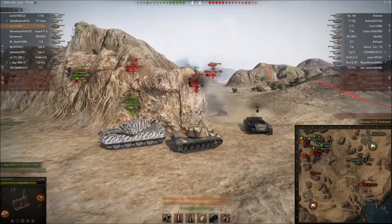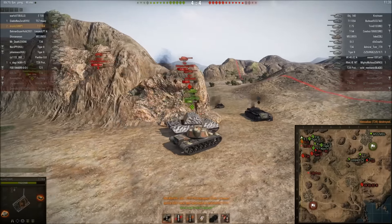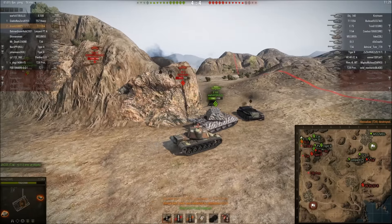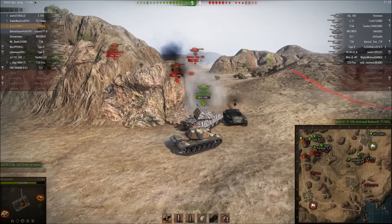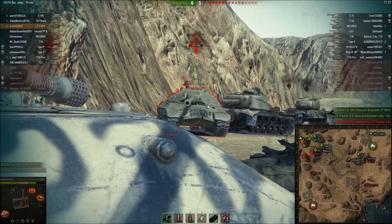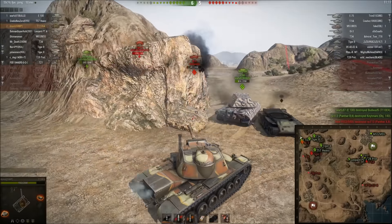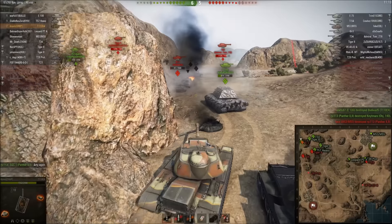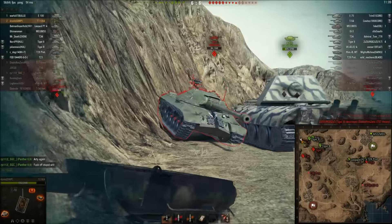I agree. This map definitely resembled how Steps played out — either you tried to cap out one base blindly or you tried to overpower the other base. It's just not good gameplay to have two maps with pretty much the same type of strategies. Do you like that it was removed? I love that it was removed. I hated this map in league play and in standard battle, so I'm very happy to see Muravanka removed.